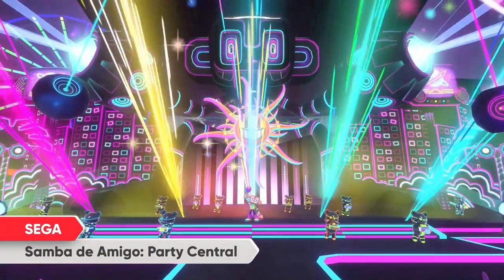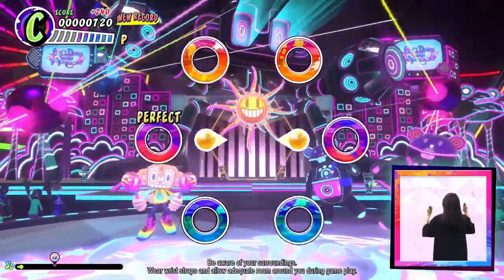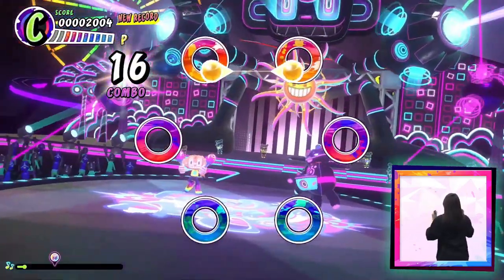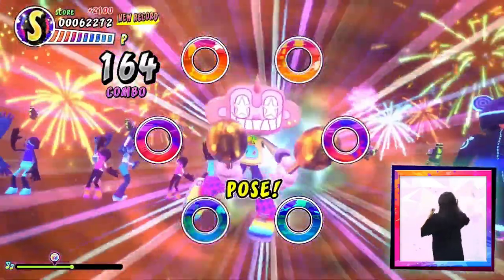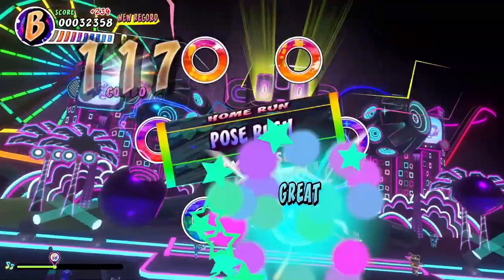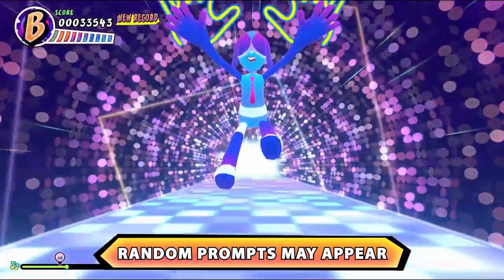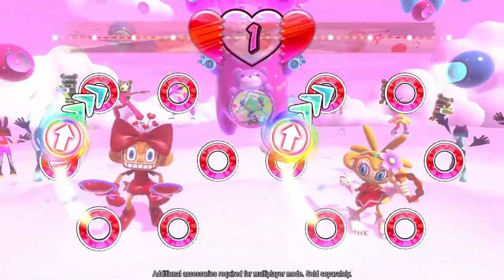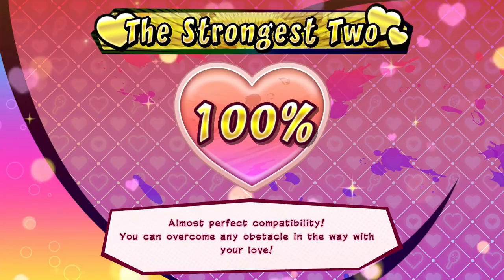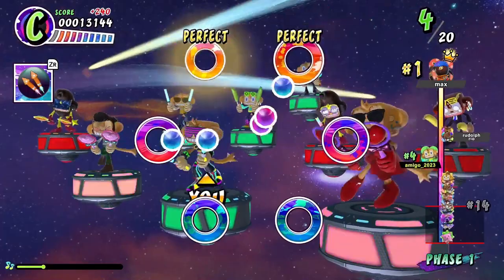Wow, this might be the biggest surprise to me out of the whole Nintendo Direct — Samba de Amigo: Party Central. It's been a while since I've played a Samba de Amigo game. For those unaware, Samba de Amigo is a rhythm game with maracas that first came out on the Sega Dreamcast. You had maraca controllers and had to hit directions and shake in rhythm at the right time. Then there was a Wii version where you could get plastic maracas to put on your Wii remote and Nunchuck — that was also great. The Wii remote was a little bit inaccurate but it was still a great rhythm game.